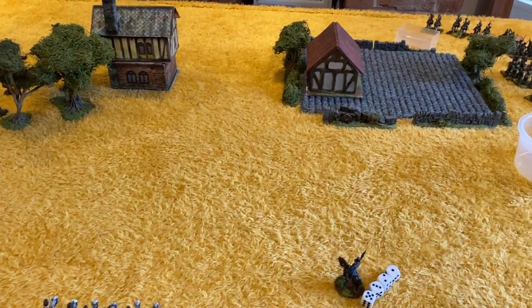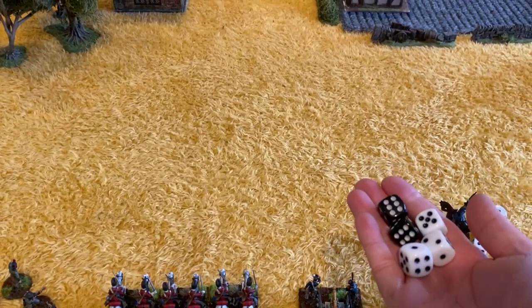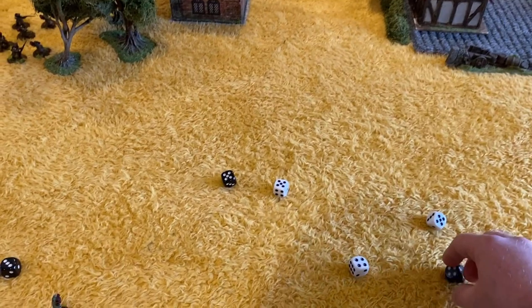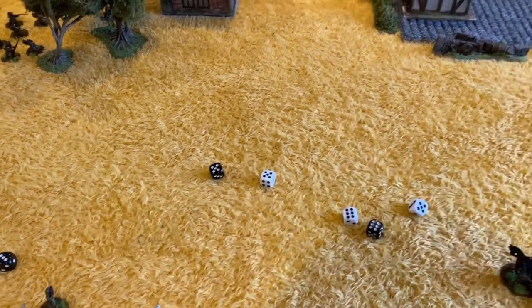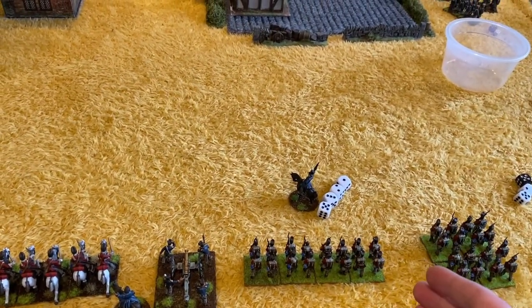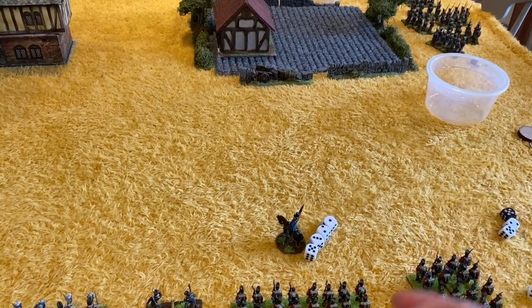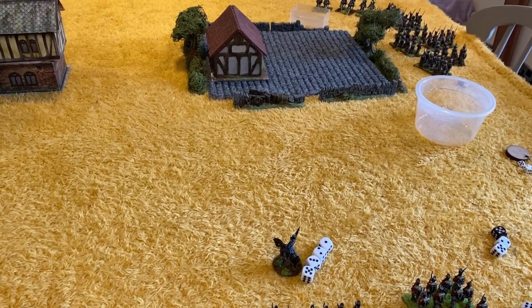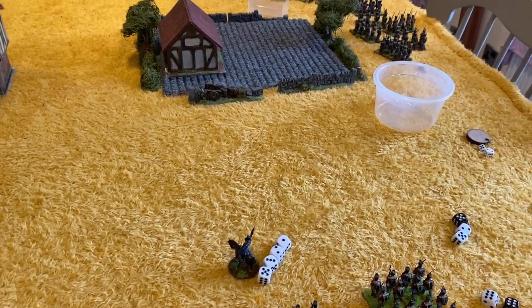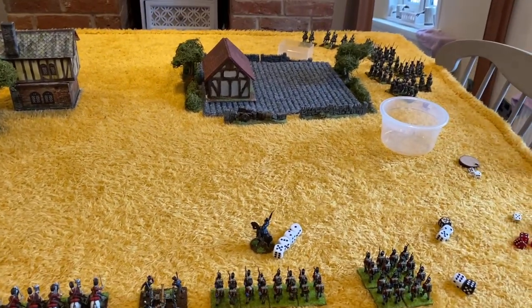Now, the opposing player — when you roll your 10d6 — simultaneously rolls 5d6. Any sixes he rolls he can use to deny orders. Let's say he rolled two sixes in that roll — he removes the other dice and keeps those two. When a brigade commander announces an order, the opposing player can use one of those sixes to say 'I'm denying that order.' This represents commanders having intel or units not responding to their brigade commander. Only a maximum of three sixes can be used to deny orders, so you really have to think about which orders you want to deny.